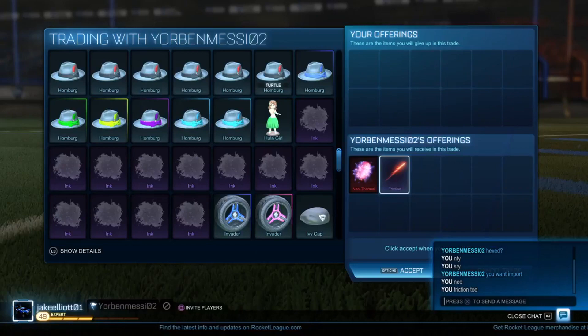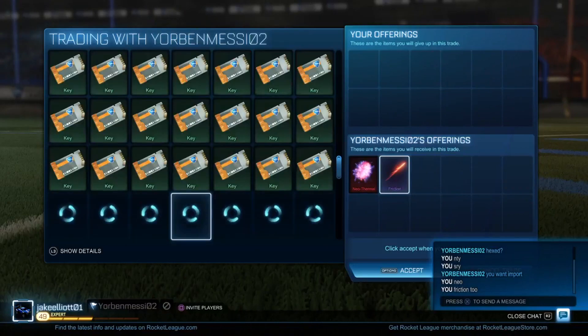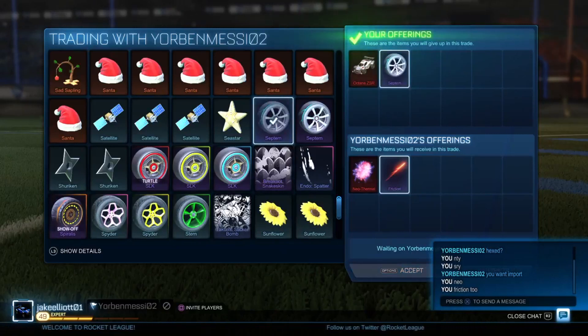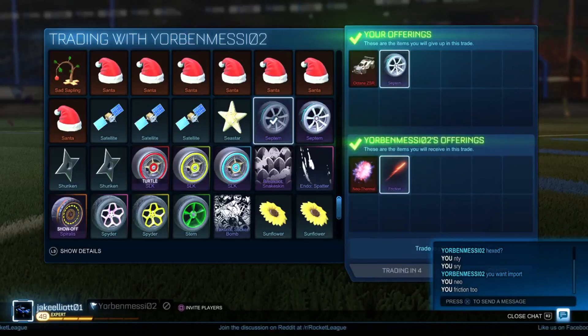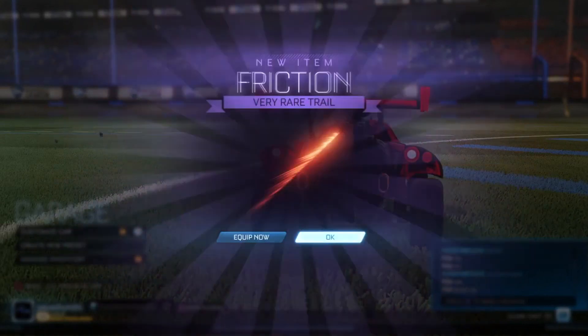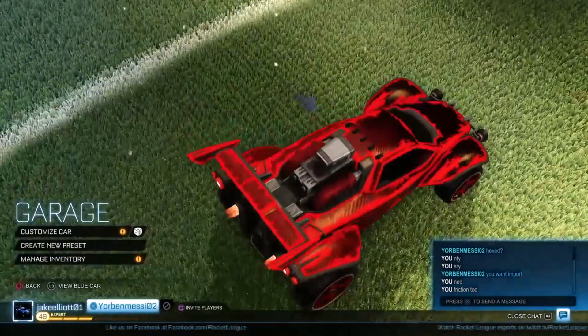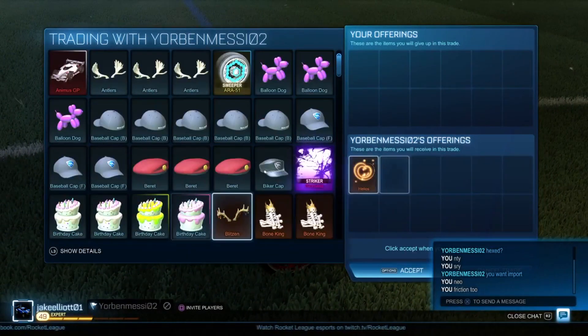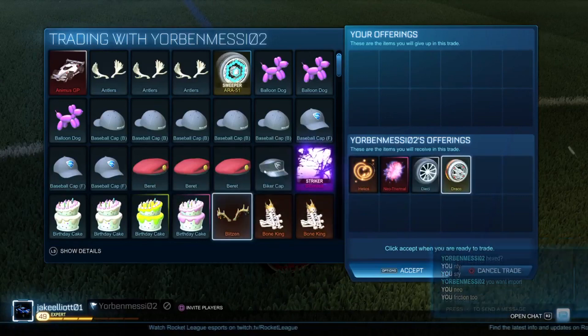The next two trades are smaller profitable trades done with the same person, but they show you that even with a smaller inventory you can still make profit. The Friction Trail is from the new Overdrive crate so it sells way better than the Septim wheels, and the ZSR is older than the Neothermal from the Nitro crate. I got two newer items for two older ones. The Friction is priced at about 0.75, giving me about 0.25 keys profit on the Septim wheels and about 0.1 keys profit on the ZSR.